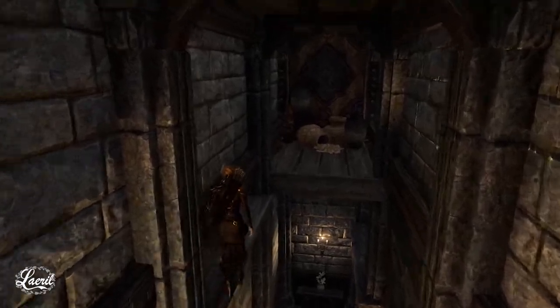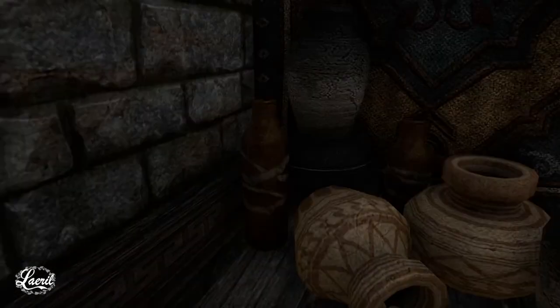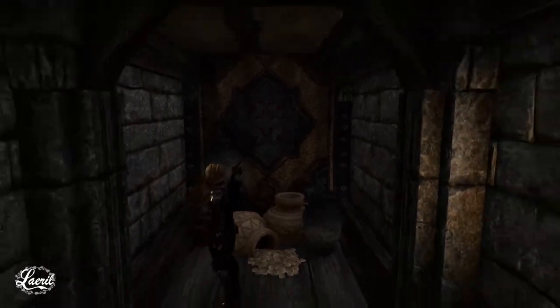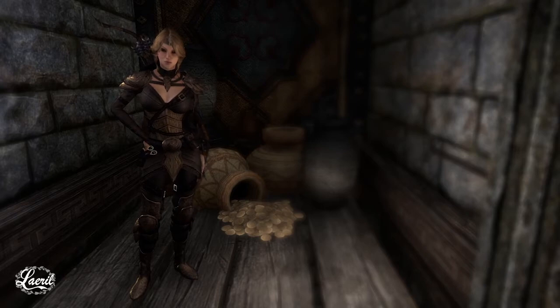Heading back here — if you sneak along this platform — there is a gold storage, which is part of my criminal network where basically this character invests in loads of shops and then smuggles gold and stuff. So yeah, that's been my alchemy shop — thank you very much for watching, let me know what you think down in the comments below, and I might see you in the next one. Bye!